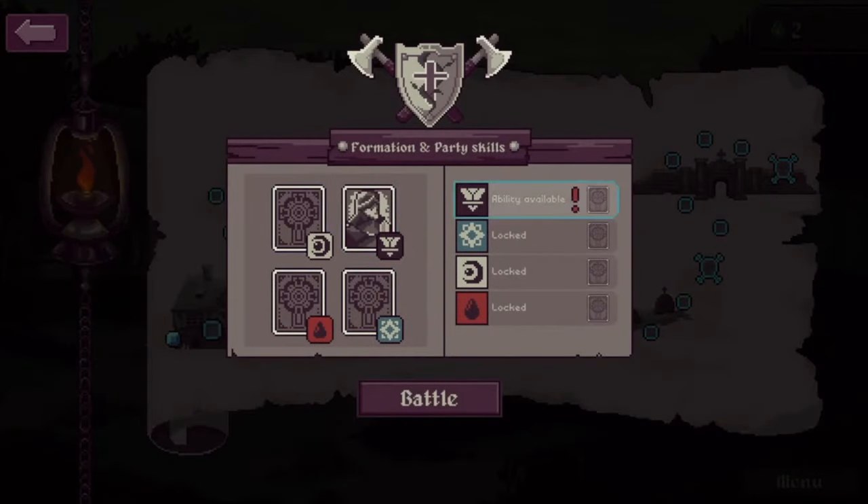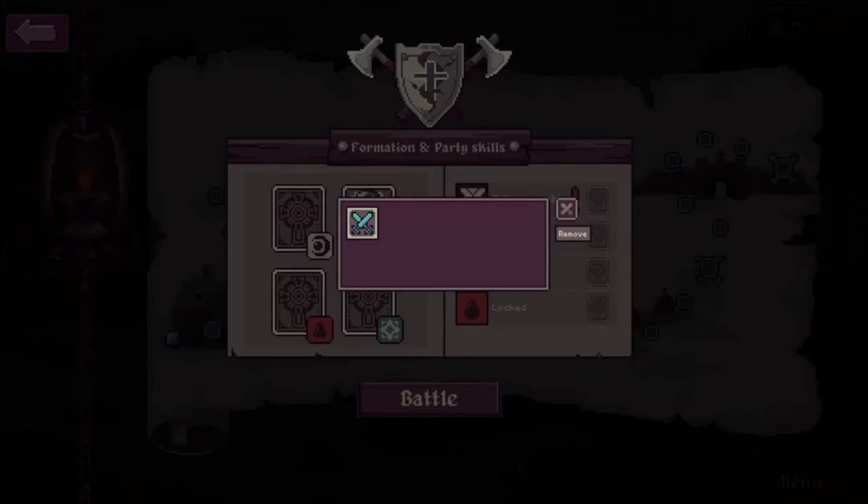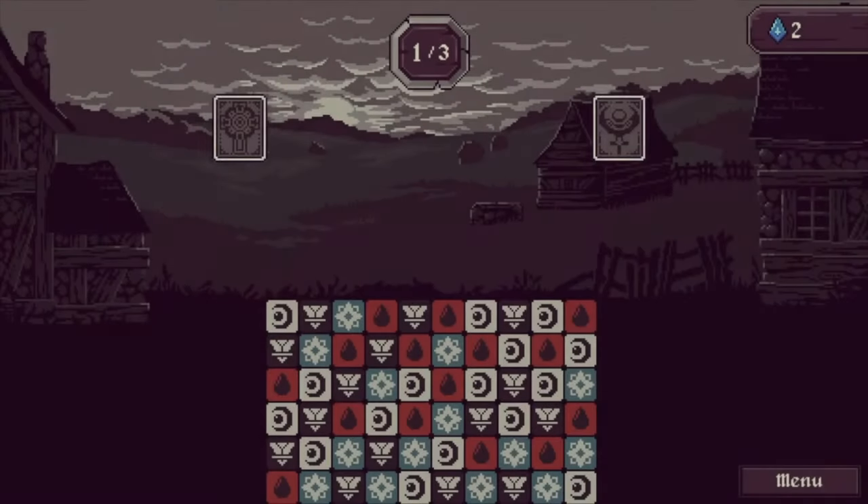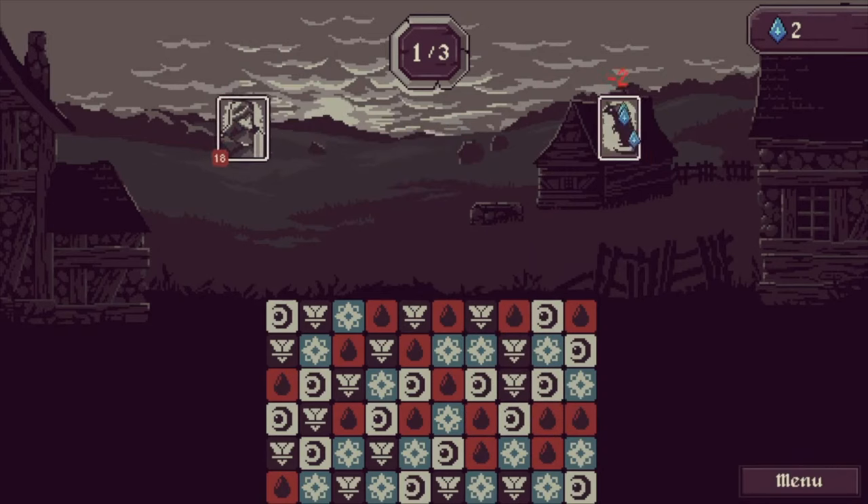An ability is available — Uppercut! I got this before but didn't upgrade it for this character. So he is now locked to this black square. Let's go to battle. We want to match the black one — so let's match like this. Now he's doing his regular strike plus the uppercut because I matched those three. I understand now!